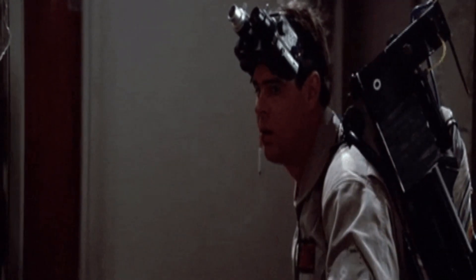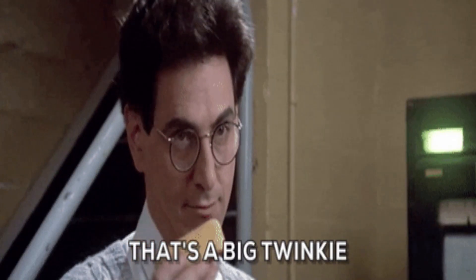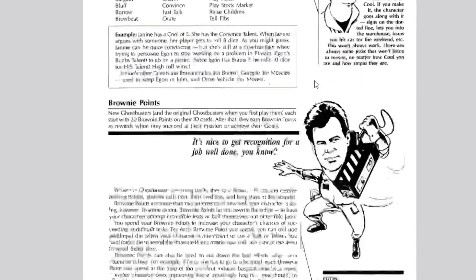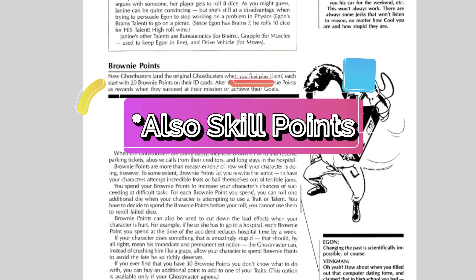Winston Zeddemore accounts as Moves — how dexterous you are, how much balance you got, sleight of hand. Brownie points in the game are kind of like your saving throw in D&D terms. You get 20 of them, and each Ghostbuster can use them all together.